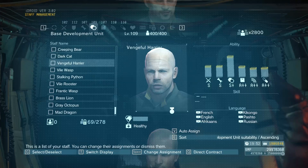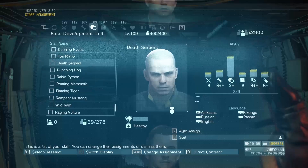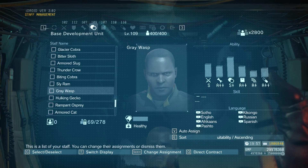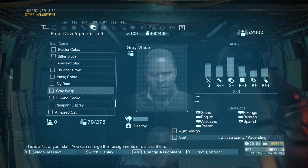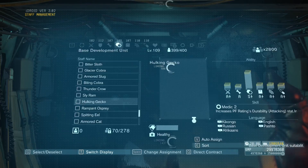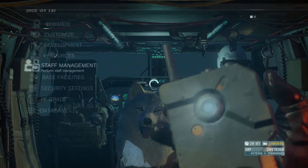I'm going to find the first guy down this list. I've got base development unit suitability ascending, so it goes from the lowest level to the highest. I pop up to the top and look for the first guy — there we go. Let's take this guy, Gray Wasp. He's got no skills, but I'm just doing this for demonstration purposes. Whoever you want to hold on to — their skills, their level, whatever — this is the method. We'll take Gray Wasp as an example and make him a direct contract, put a little lock on him. I'll explain why in a minute.